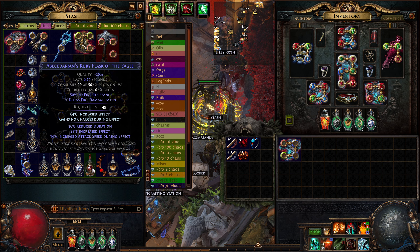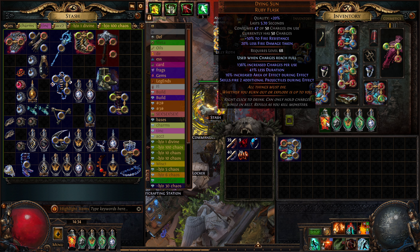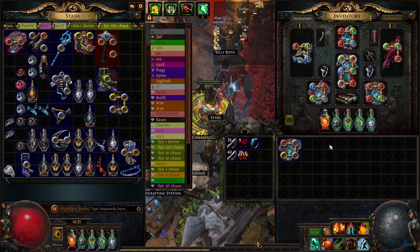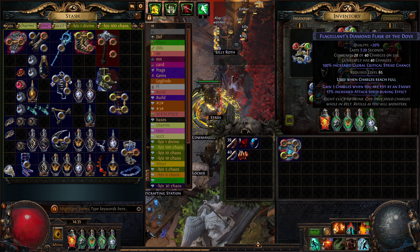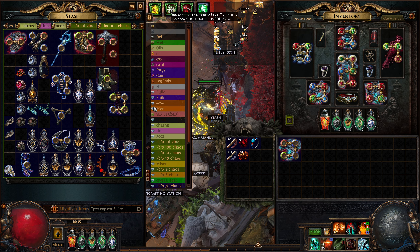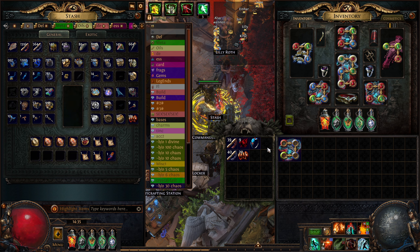Ruby is one of the flasks that most people will not run a Dying Sun, just because it's hard to get charges - it sucks for bossing unless you have increased charges or some way to generate charges during the fight. So people will prefer to run just a ruby for the damage, 20% less fire damage taken, rather than some flaky unique. And with mage blood you wouldn't run multiple unique flasks - you want to run your four utility magic flasks and one unique, which will typically be Progenesis or Taste of Hate if they're a cold build and don't need the survival.